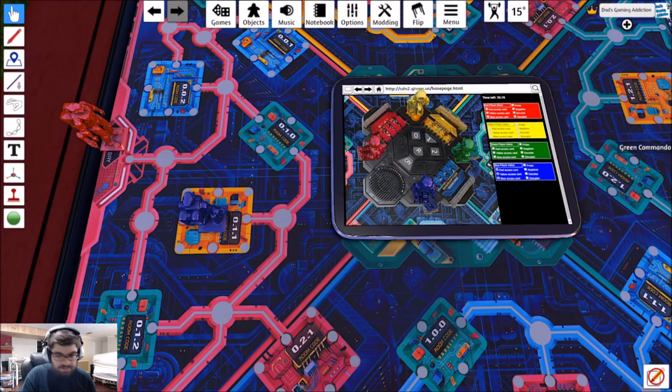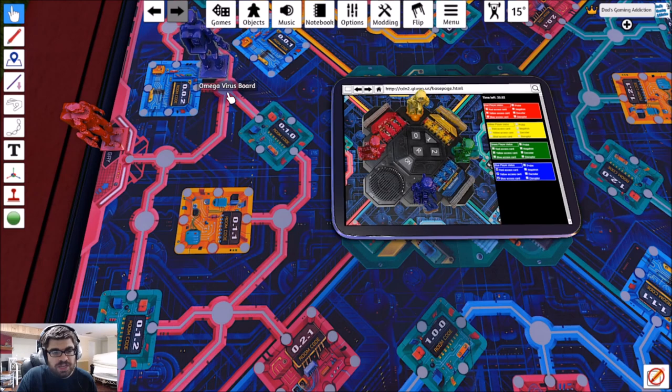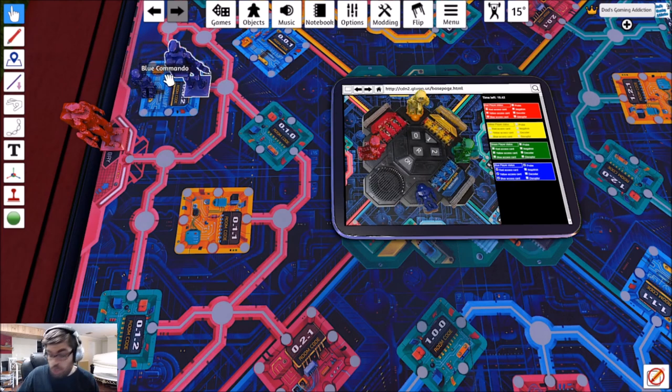Room 011 triggers another security breach — a trap. The computer asks to energize two shields. We pick correctly — we're safe! Code 01. Then we move three spaces and check room 002. Probe found, code 00. That means the virus is in this room — my secret code is zero-zero.